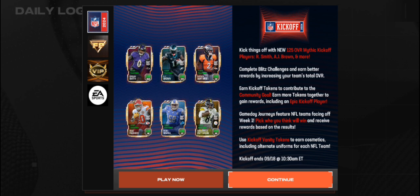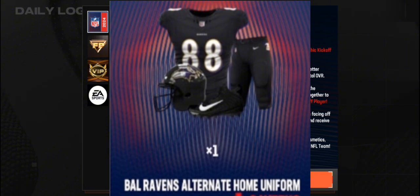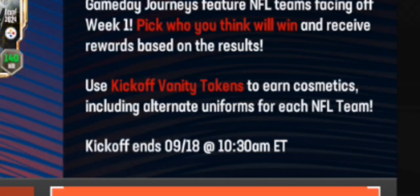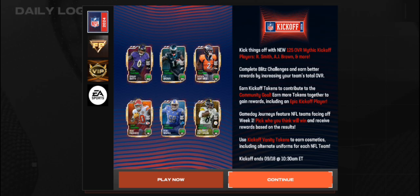Yo, what's good YouTube, Zy here, welcome back to a brand new video on the channel — we're back at the brand new Madden Mobile video. In today's video we're in Kickoff, and additions like AJ Brown or PS2 would be pretty cool. Notice the jerseys they're wearing — they're all one color, like color rush alternate jerseys. That's because alternate jerseys are also back. We have to kick off vanity tokens to use during cosmetics including alternate uniforms for each NFL team.